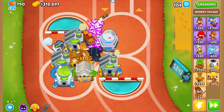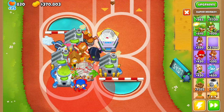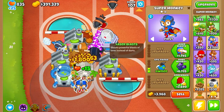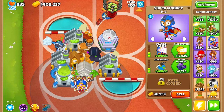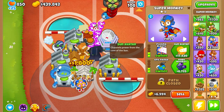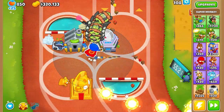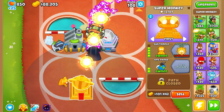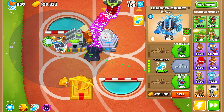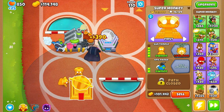We just need fifty thousand dollars times two. We'll put him right there. Super range — epic range. This will wipe all of this, but still — sun avatar, sun temple, do it! I totally forgot we don't have the Legend of the Night anymore. There we go — it takes in T5 towers too. Okay, that makes no sense, but okay. Now we just need 500,000 dollars again, which we'll take some time on.